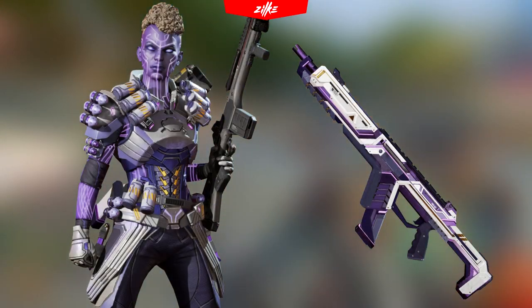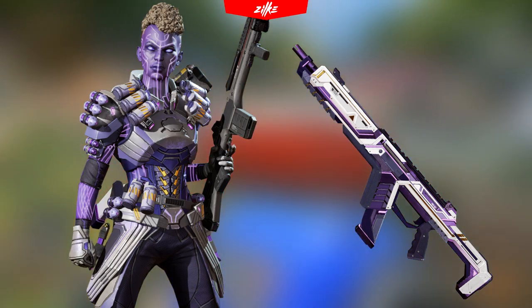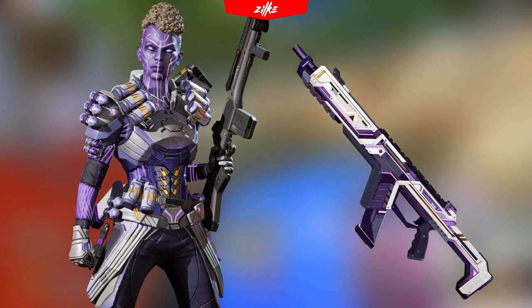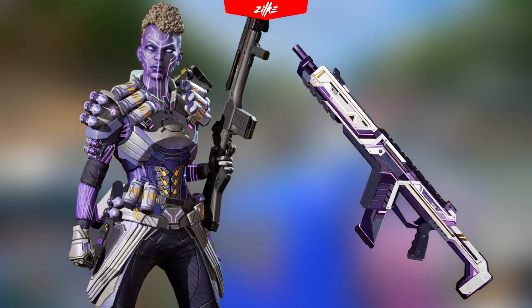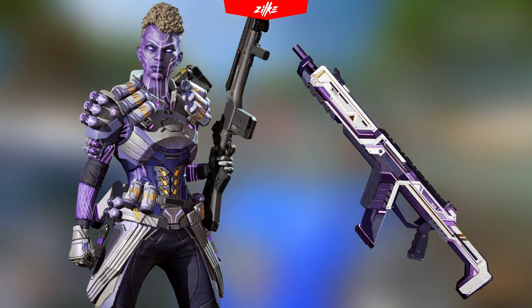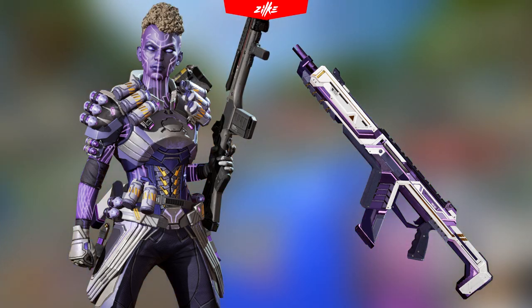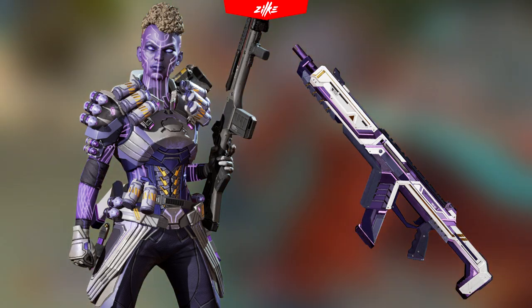One of the most popular R301 skins ever made is the Amethyst and it's coming back next week. It is probably going to be bundled with the Bangalore skin from the same event, but that is not confirmed yet, because usually bundles are named after legends and not weapons. You can probably expect this bundle to cost 2000 Apex coins. If you do like this skin, it is going to come with a price.